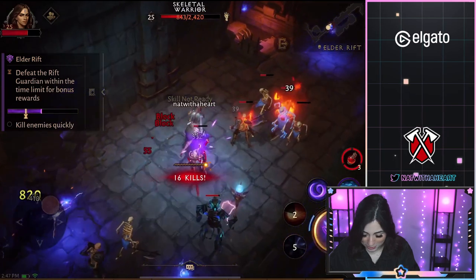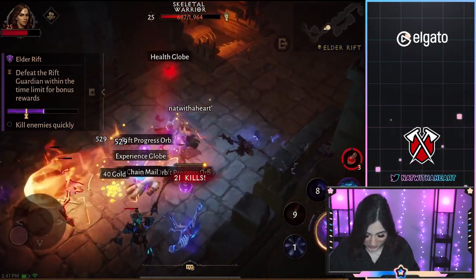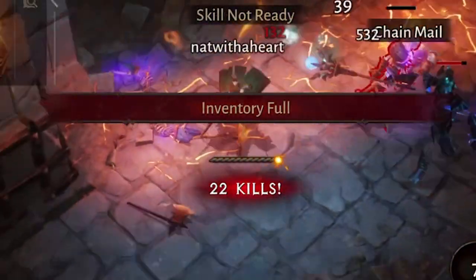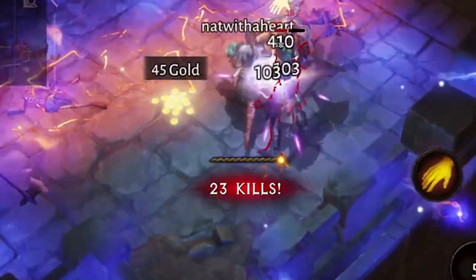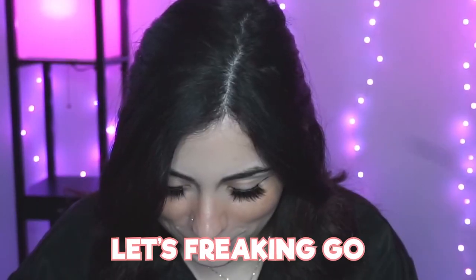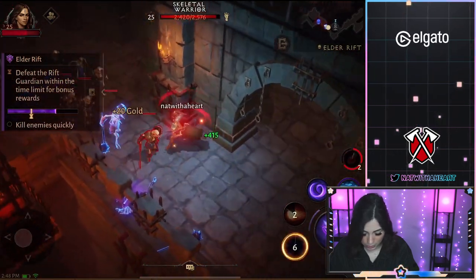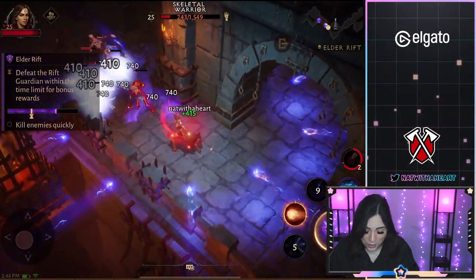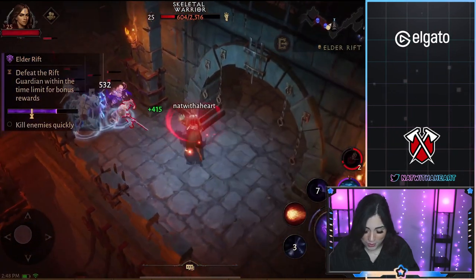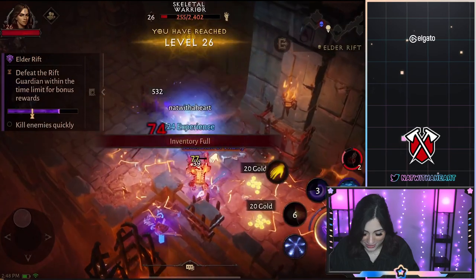All right, we are messing these people up, dude — the massacre! Oh my God, 22 kills. We got this. 23 kills, 24 and 25 — let's freaking go! We need some heals. Let me use my potion because I know a health globe is going to spawn right after I kill these guys. Yup, I knew it, dude — yes, let's go!